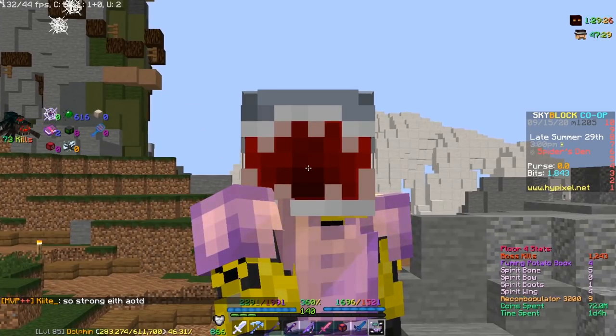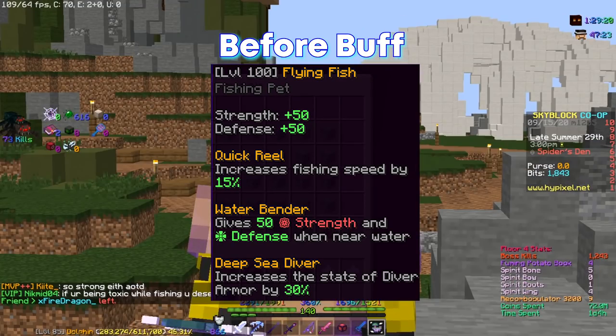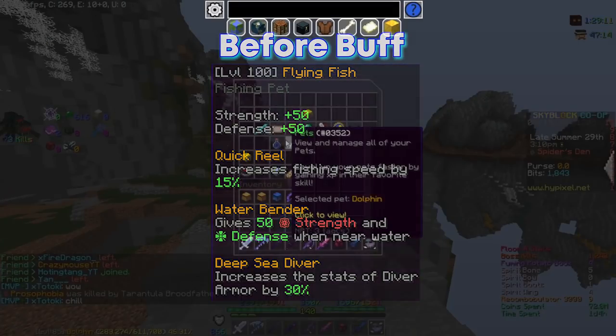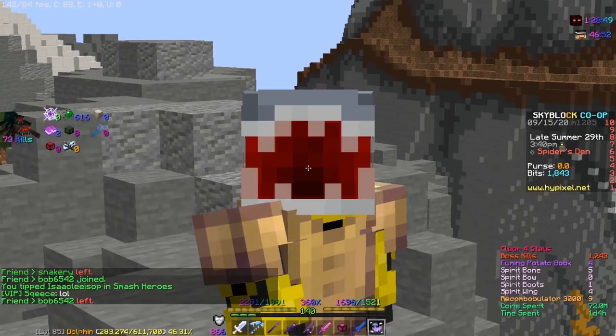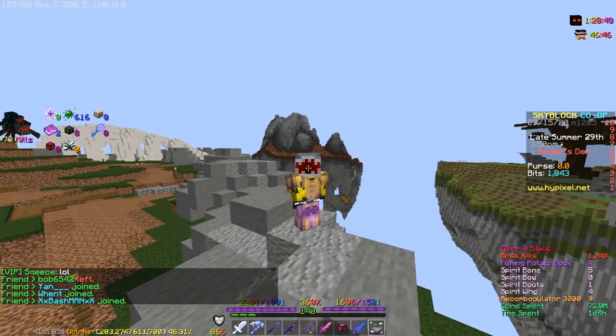The next secret update is quite important — they actually changed flying fish. They buffed flying fish and it's now OP. My friend Michelle Necron, aka Chey, lent me this level 100 flying fish. Originally the first ability increased fishing speed by 15% at level 100, but now it increases fishing speed by 40%. I fish sea creatures way faster than using a dolphin, and the sea creature chance is already decent when using shark armor.